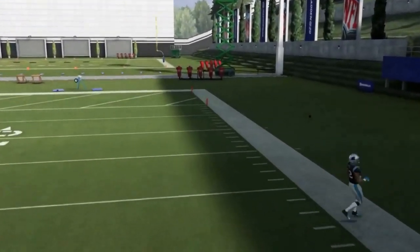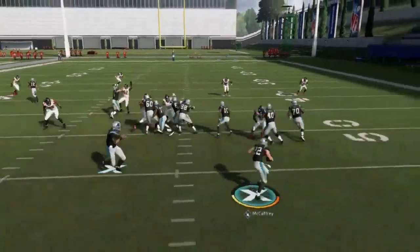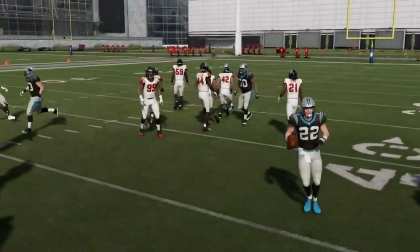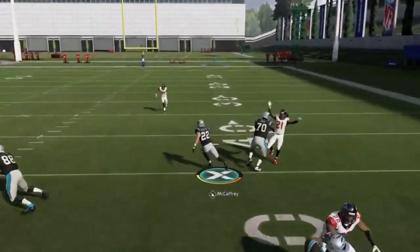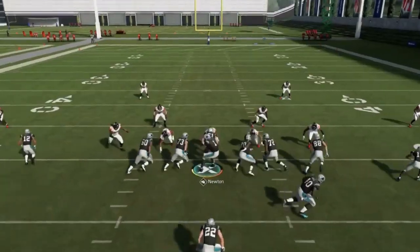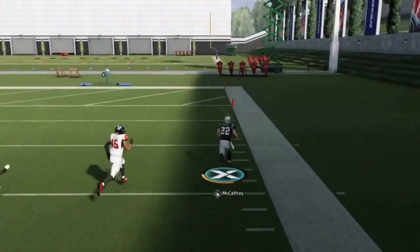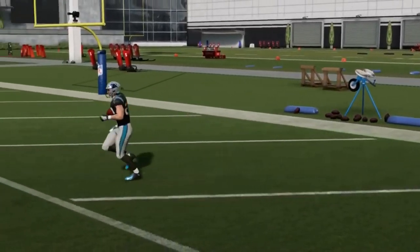Next up we got the Quick Toss — nothing to do but line up and go. This play was really glitchy back in the day; they actually had to slow the animation down a little bit. It's still a really good run play. The blocking is not always on point but I just split two defenders and took it to the house. Still a good run play and a lot of people like to run out of this formation.